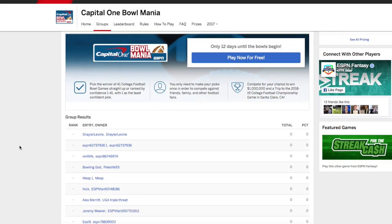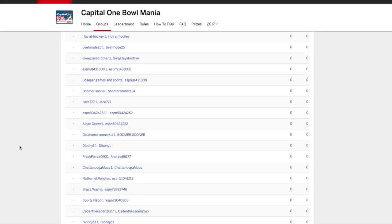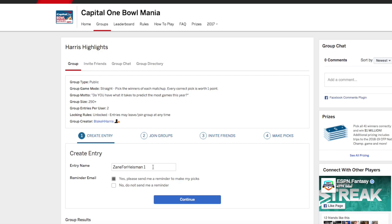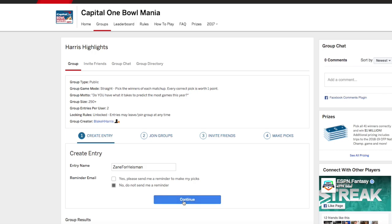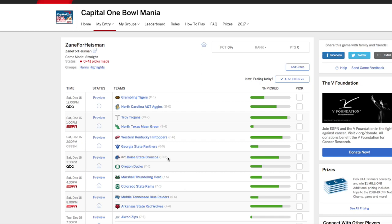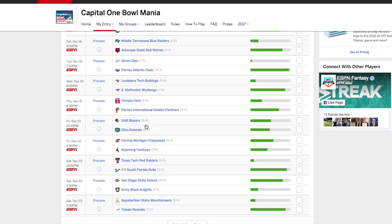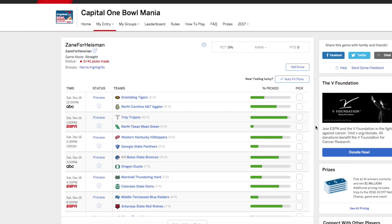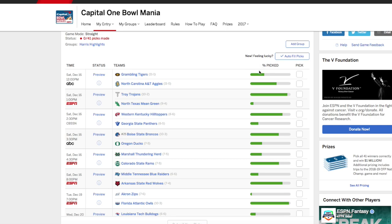There should be two groups that come up — click on the Harris Highlights one, the one with more members. It'll take you to a page where you can see all the members currently in the group. Just click Play Now for Free, enter your entry name — 'Zane for Heisman' is a very good entry name — click Continue, and you should be good. It'll automatically take you to all the different games you can pick, and it gives you a nice percentage to help if you can't decide.